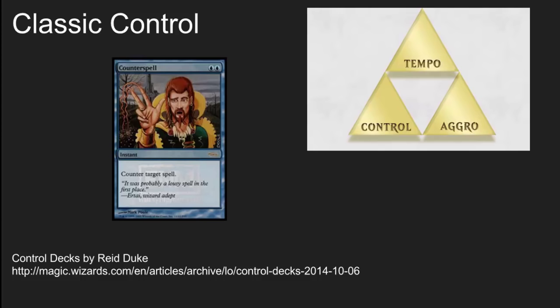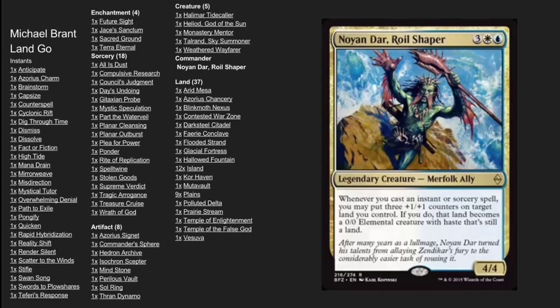In commander, this is a very difficult thing to do. Controlling the board with four players is very difficult. You have to use board wipes and try not to draw too much attention early on. Reid Duke has a wonderful article on control and contrasting it with the other pillars of magic, which are really tempo and aggro. I'm going to go into that in another video, but let's jump into this particular deck.